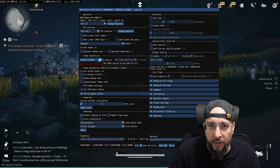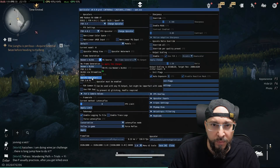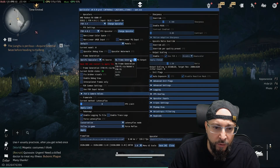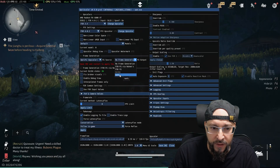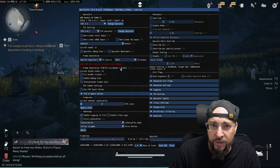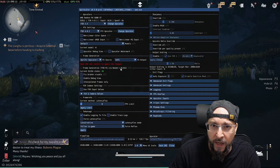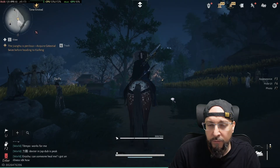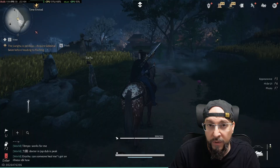So first we need to click the dropdown and switch it to OptFG — this is the game changer. For the FG output, I'm going to select XEFG. This combination is where the magic happens. Don't forget to hit Save INI and close the menu. We need to restart the game for those changes to kick in.